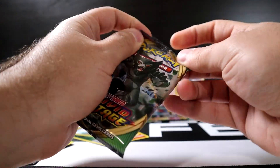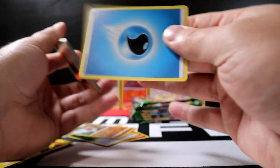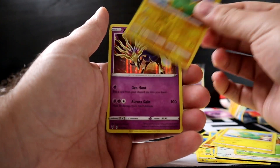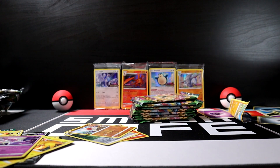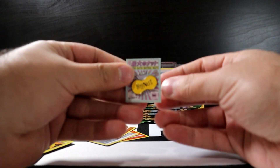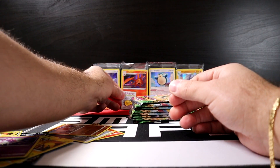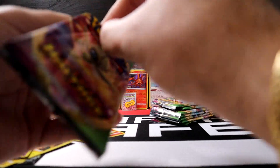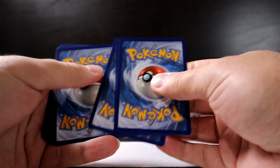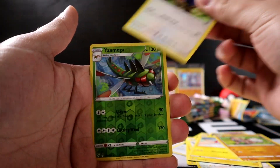Trying something different on the last few packs — opening real quick. Water Energy, Stone Energy, Electric, Kakuna, Chewtle, Riolu, Eevee, Seedot, and Xerneas. Have any of you watched the YouTuber Max MoFoe? He trusts the 'big nut' for good luck on card pulls. I picked one up from his website to support him — let's see if it helps us out. Pulls: Swellow, Shopef, Pujiana, Voltorb, Rockruff, Taylo, Yanmega, and Grapplocke.